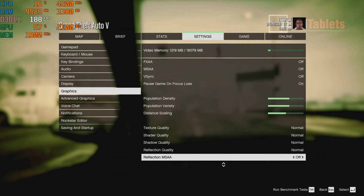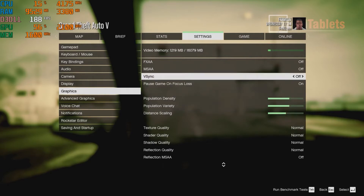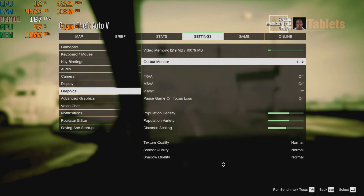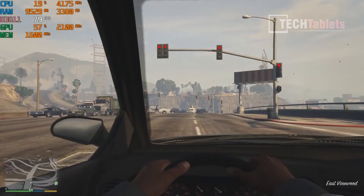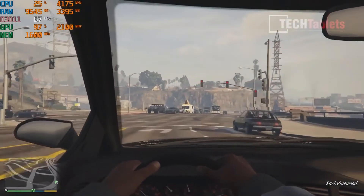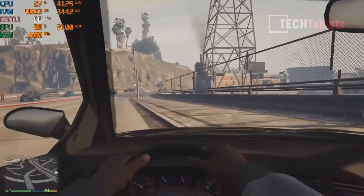I have the game set here to normal settings, with distance scaling, population, and those settings set to the middle, at 1080p. You can see the video memory it's using is just over a gigabyte, and it can use a lot more — that's dynamic, so I wouldn't worry about that. This is 71 frames per second. Really good for integrated graphics with all this traffic around, on medium settings at 1080p.